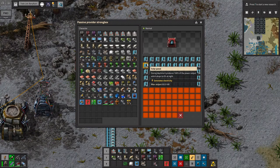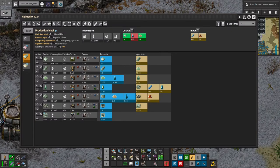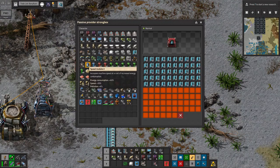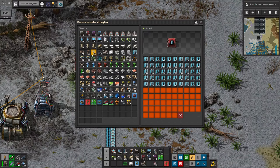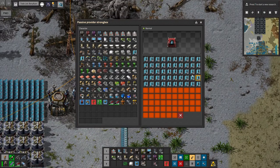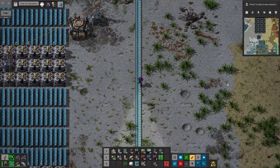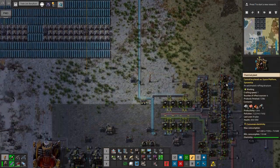50 solar panels is 3 megawatts. I believe that 172% means they actually produce 172% on average, even accounting for the fact that it's always twilight. So each solar panel will produce somewhere in the realm of 100 kilowatts each constantly, meaning I could just take 20. My stack of 50 should be more than enough — I'll take 100 just in case. And we'll take a few accumulators just in case we have some sort of power surge.